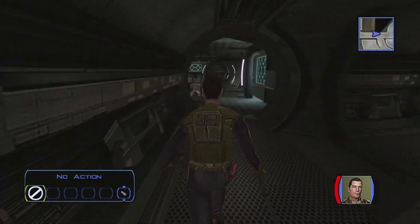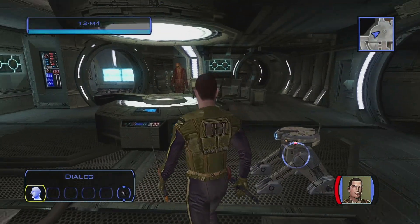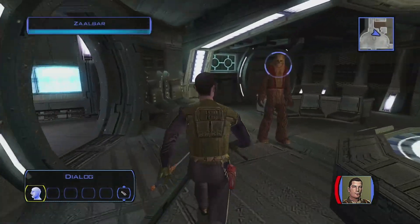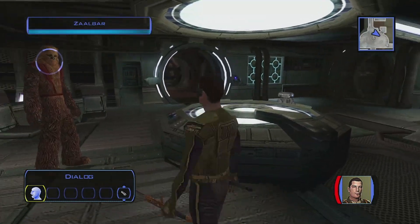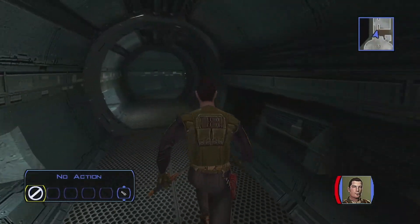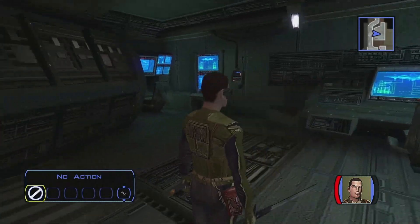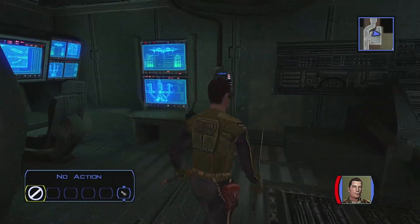This looks like some sort of tactical room or hangout room. Everybody is here — you got T3-M4, you got Zaalbar, and then probably a galaxy map. I would imagine in this hallway — whoops, we have... navigation perhaps?